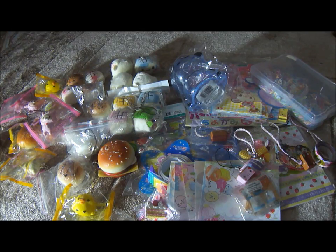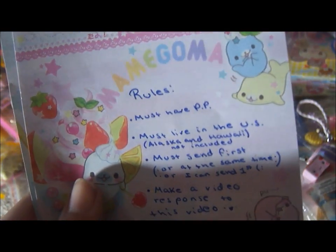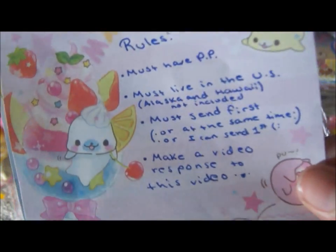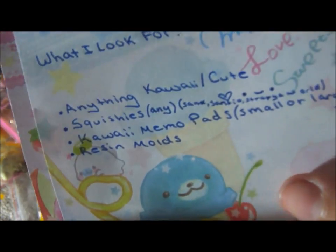So now for the rules and what I'm looking for. You must have your parents' permission. You must live in the U.S., but Alaska and Hawaii are not included. You must send first, or at least at the same time, though I do make some exceptions and could send first. Make a video response if you want to trade with me. What I'm looking for is basically anything kawaii or cute.